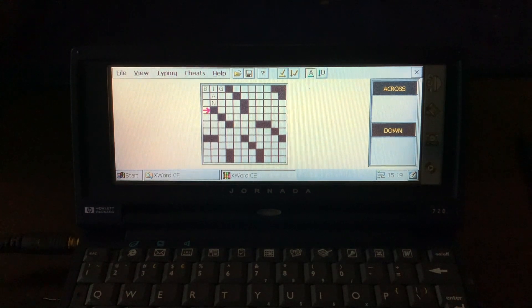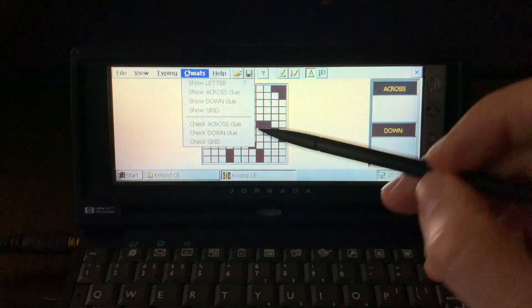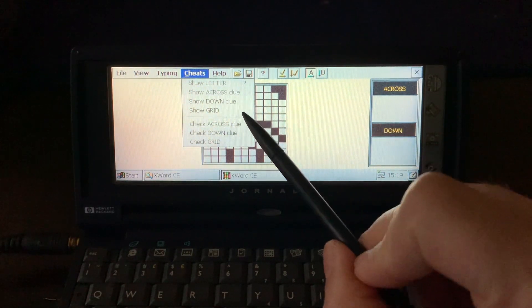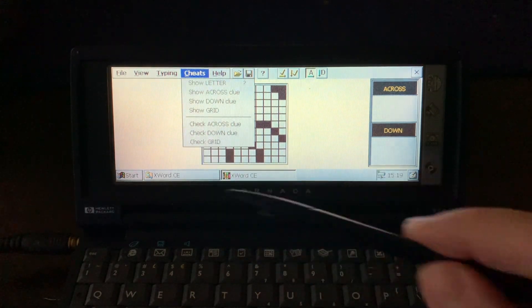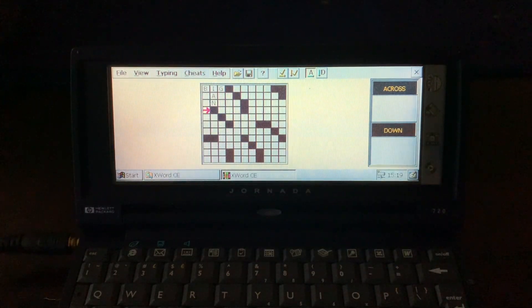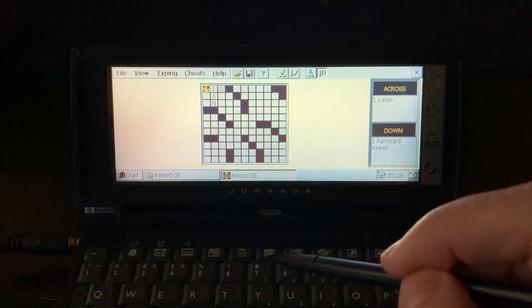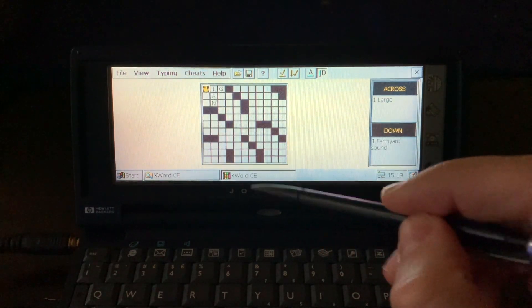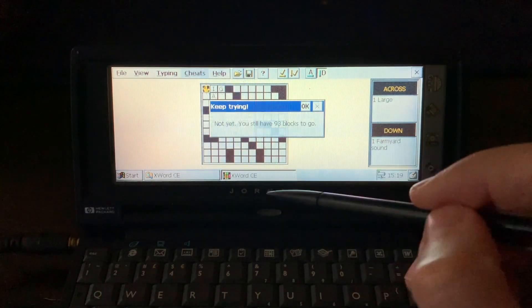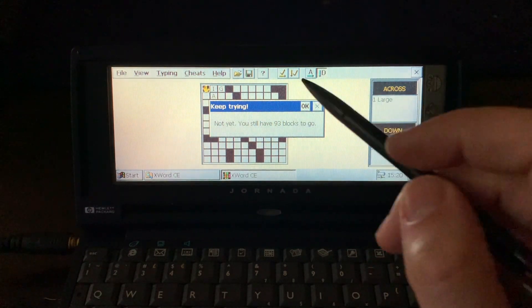Once you're done with your puzzle, you go to Cheats and you can show the answer, or you can check. So let's see — you can check across and check down. Or you can check the grid, but the grid is not good — I still have 93 blocks to go.